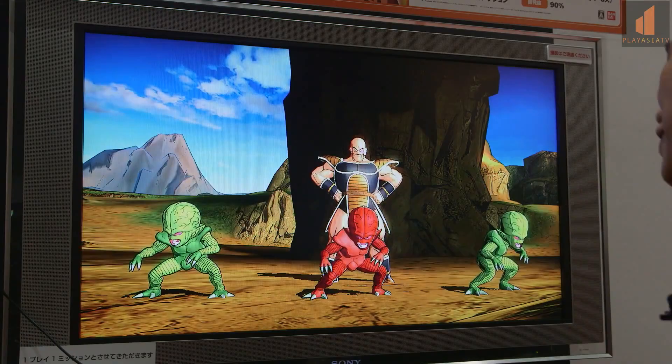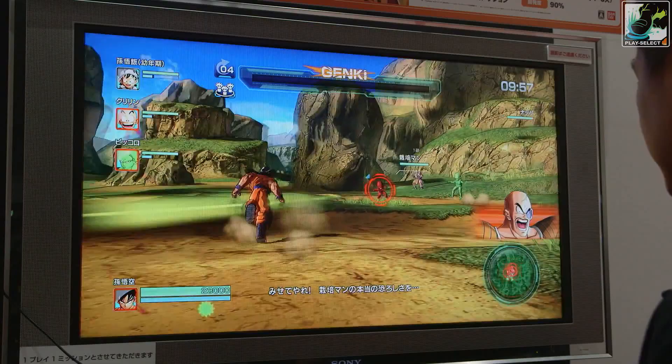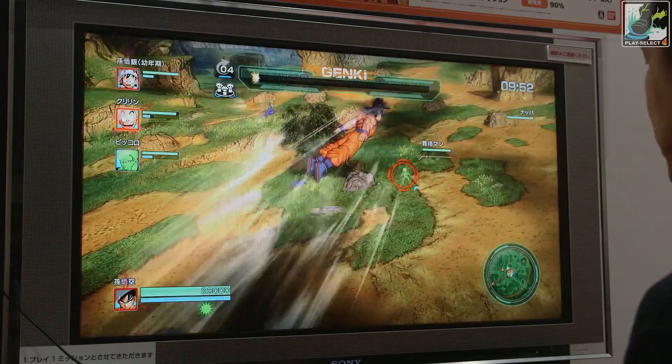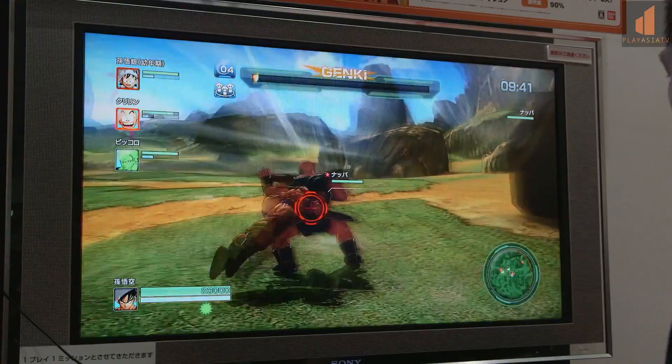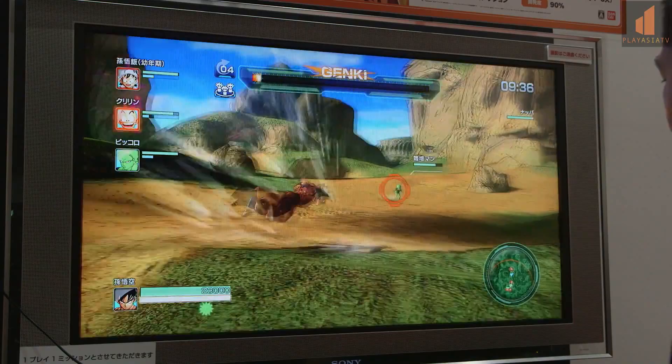Very fast-paced. You can fly, of course, in Dragon Ball style. This whole world is quite open, just like the comics, so you can zoom away. We do a Ki Blast. Goku's flying, I'm gonna zoom down and beat him up.